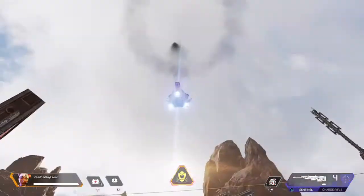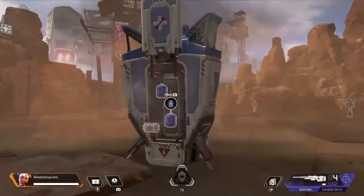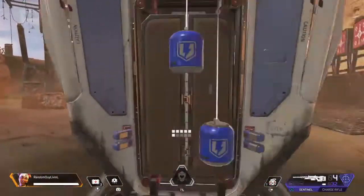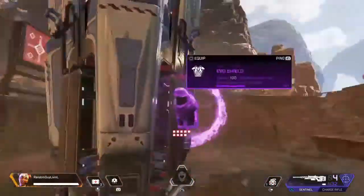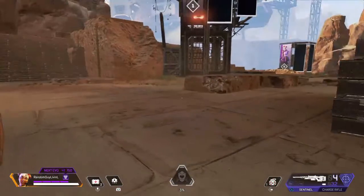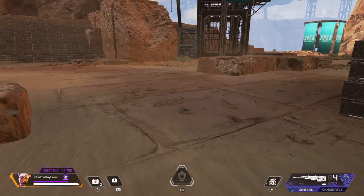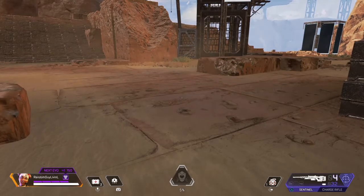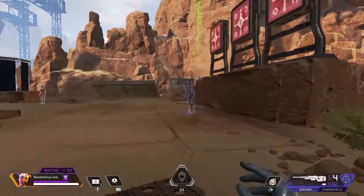Okay, we got it — here it comes. Grab what you need or ping items for your friends. That's all for me — great work! Each one of us has different tactical and ultimate abilities, so give us all a try. I get to use ziplines to reach high places and move quickly. See you in the ring! Yep, it's time to get started y'all — let's see how we do.